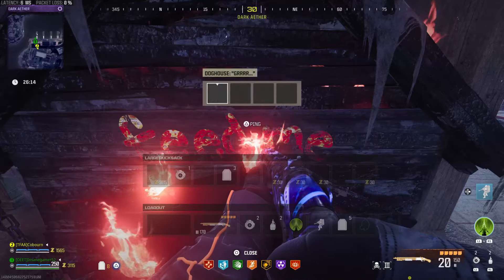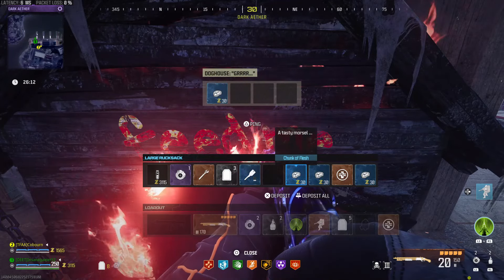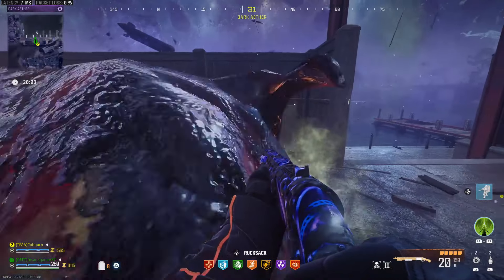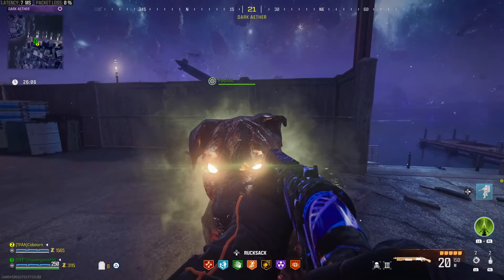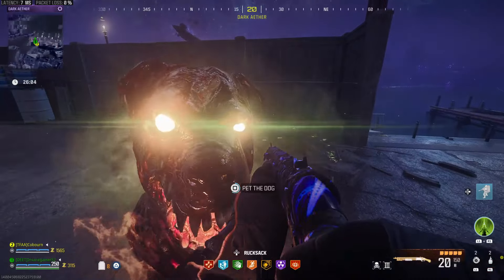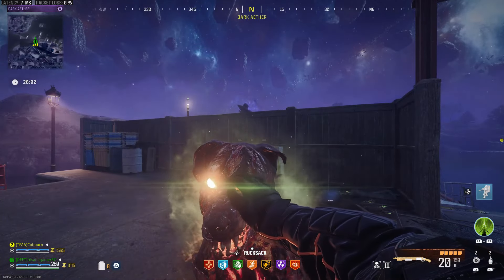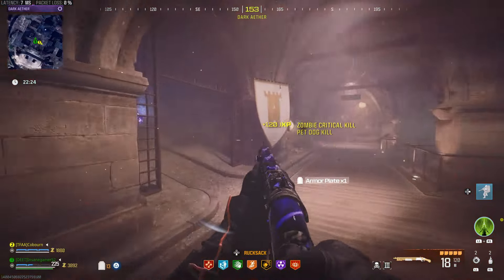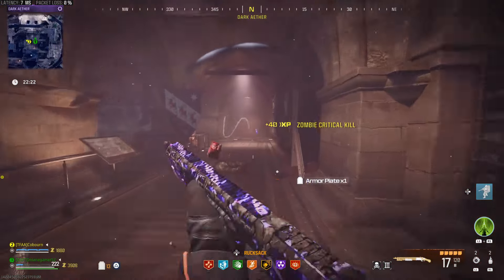Just a heads up that you will need 4 chunks of flesh to get one of the keys. The easiest way to get these is to use turret mods in Urzikstan. These chunks of flesh are sort of like an overkill mechanic, so using explosives and triple packed weapons in Tier 1 will also work well. It will also be useful to have a durable gas mask which you can buy for 4000 essence at the Tier 3 buy station.